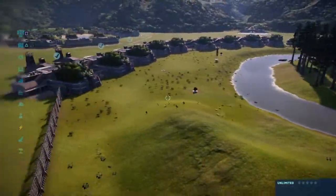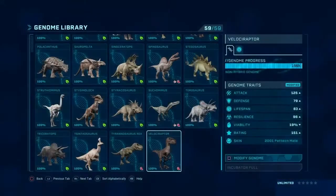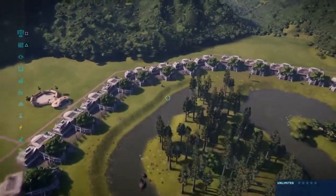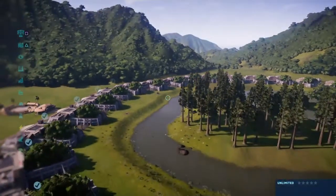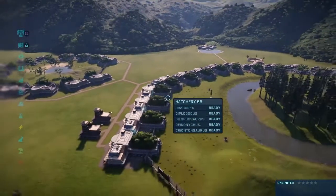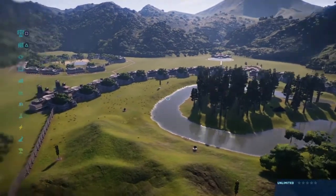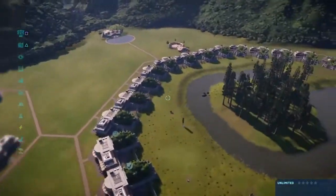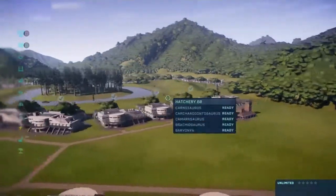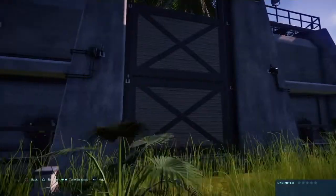For this one, we have all 59 dinosaurs ready to go. They've all been randomly modified. I was thinking about doing it basic, but decided against it because it would be a bit slower since they wouldn't fight to the death as much. So we are going to release all of the dinosaurs, let them spread out, take a look at the Battle Arena itself, and then we will start. Let's get them all out.